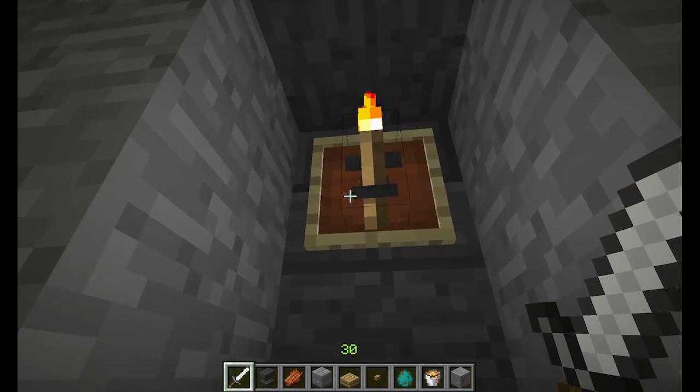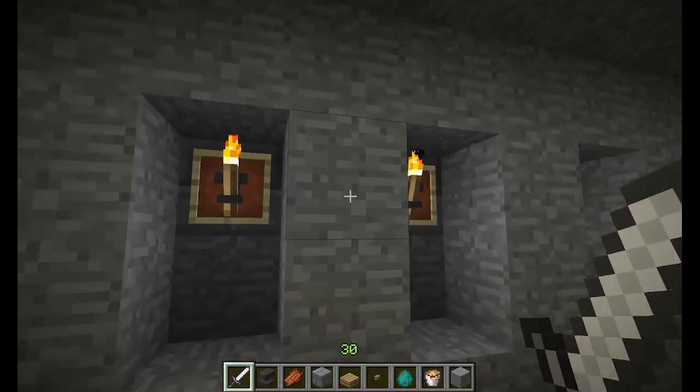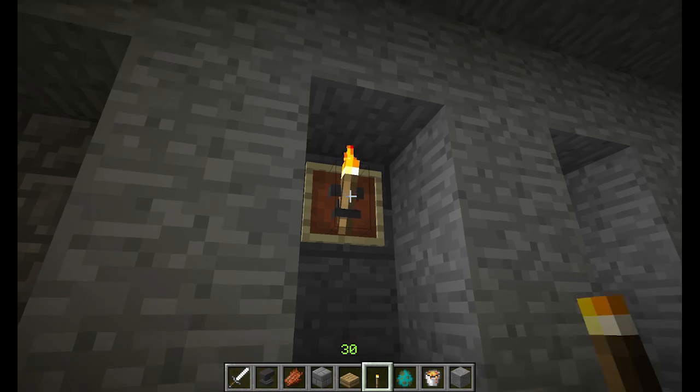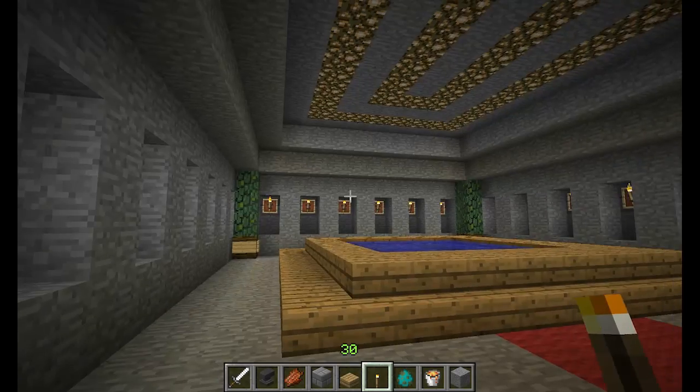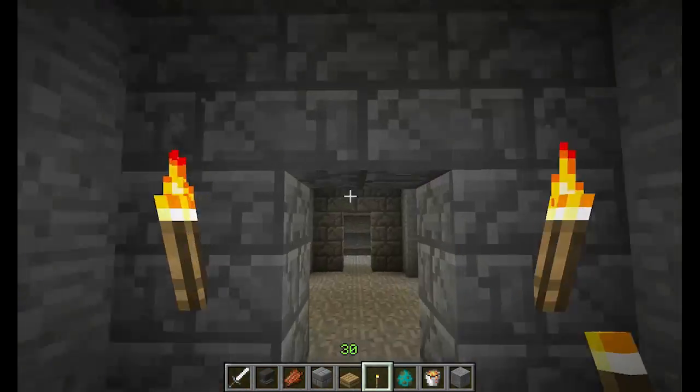I do like these cool torch things because they really look like torch holders. I don't know who came up with that — I'd guess someone saw it on the Minecraft Reddit. Anyway, this is the gay bathhouse area. Let's go — I want to show off some of the anvil stuff I've been working on.